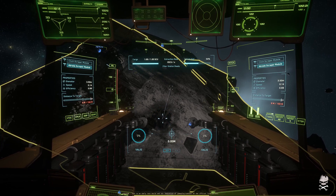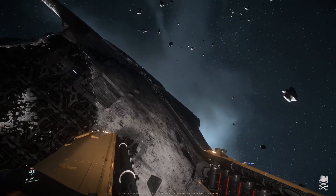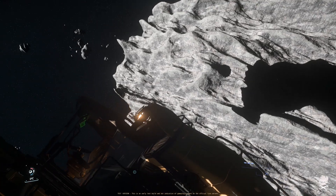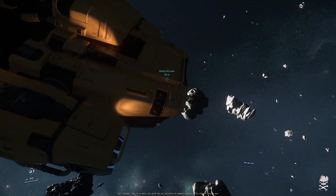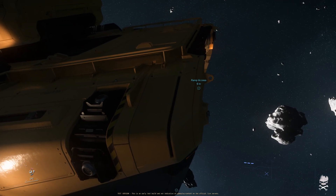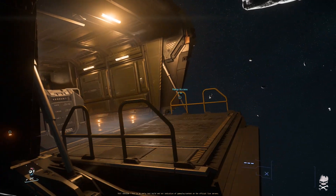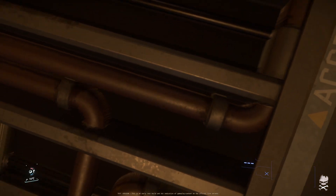There are a few observations I've made with the Vulture. One: because of the state of the PTU, trying to exit the seat often just results in exiting the ship entirely. But I think this is just server frame rates — you tap Y to get out of the chair but the server doesn't recognize the tap, whereas holding Y it will. That's the difference between exiting the ship entirely versus just the chair, and something that should correct itself once it goes to live. So that isn't really a real complaint.